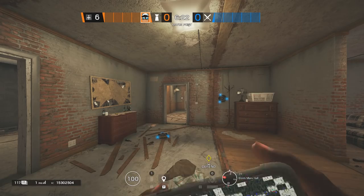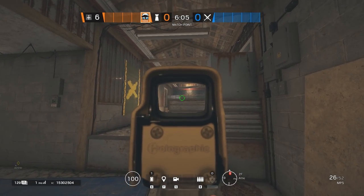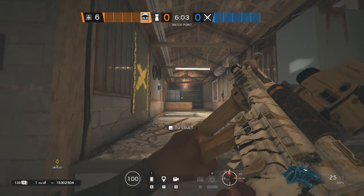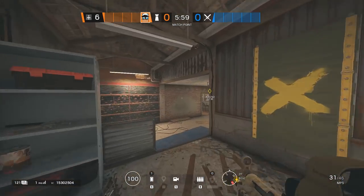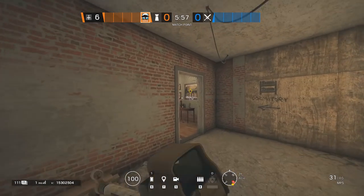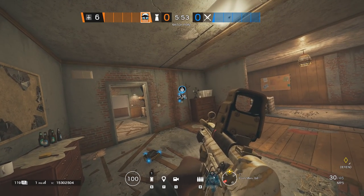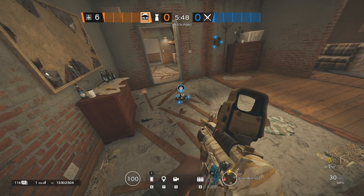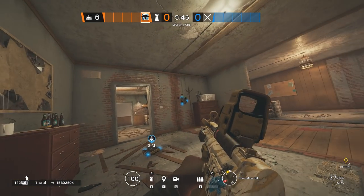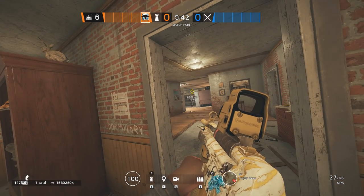Let's start with the defender Melusi. This will be more prominent after Melusi's patch. As much as her gadget is a put-and-go gadget, people are making it easier for the attackers to destroy. Would you prefer a banshee — so-called 'whoop whoop' — on the side of the door or on the floor? Logically speaking, you probably want to put it on the floor, because if it were put on the side, it won't affect any attacker on the other side of the door.